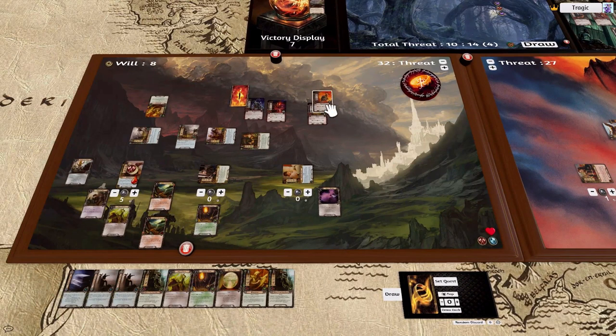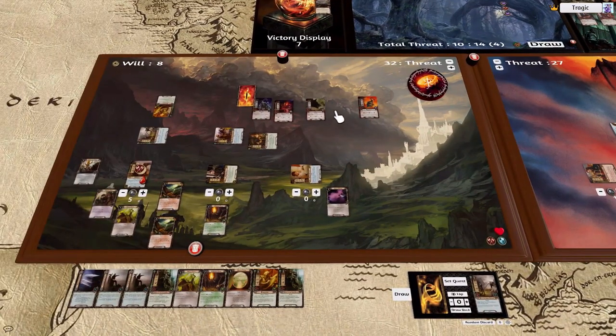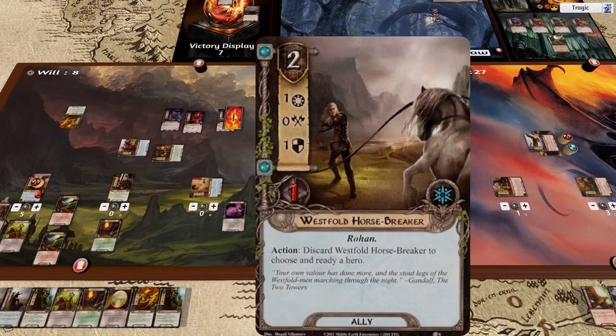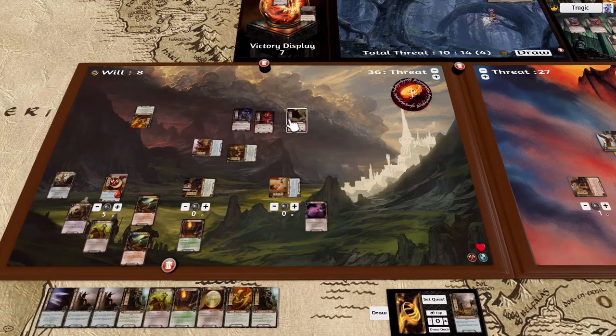He's going to defend against this bloke — Wolf Rider gets added, that is horribly bad. Hang on — I did this wrong, I should have defended against the Troll. Yeah, so I would defend against the Troll, he ate the horse so my threat goes up by four. I discard this guy and ready him, then tap him and defend against this bloke — that's discarded, and that's the situation.